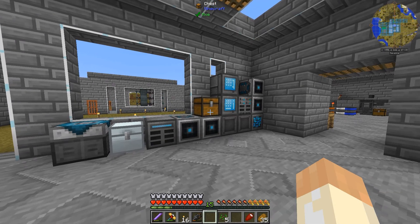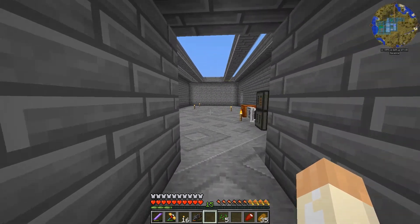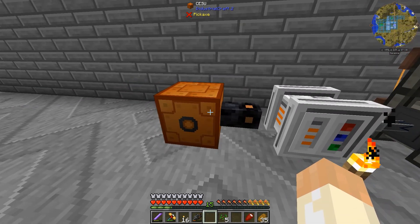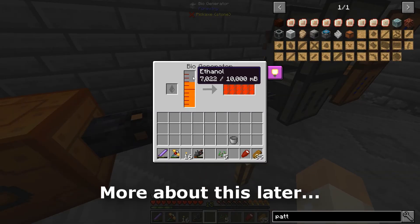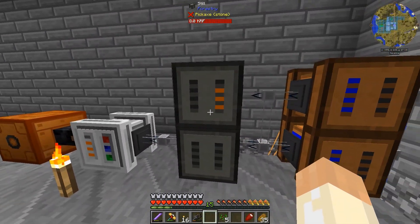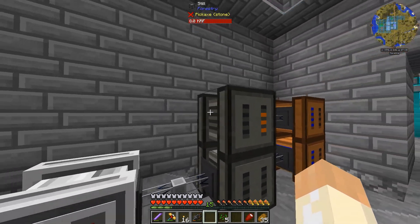Hello guys, my name is TKH and welcome to FTB Infinity Lite. Last episode we prepared this CESU and we are getting powered — it doesn't look like it's connected but it is connected. So we are producing ethanol, biomass, lots of good stuff. Apparently I forgot to attach this one.